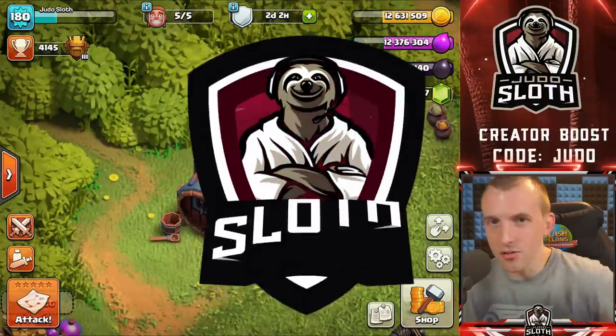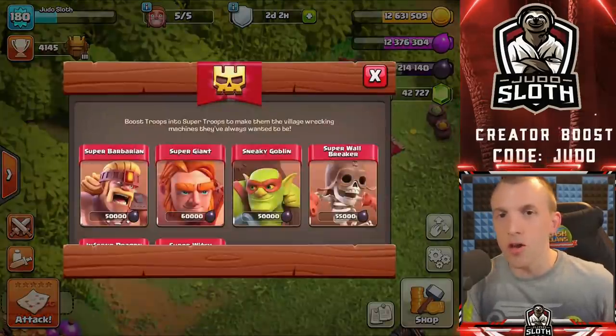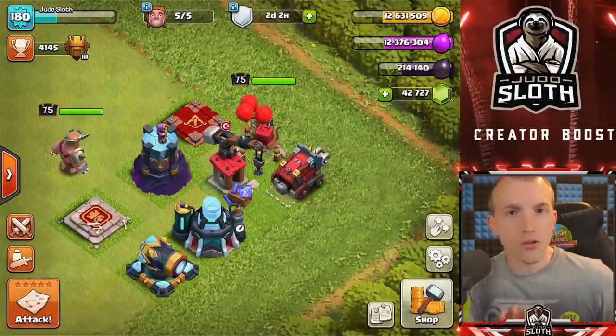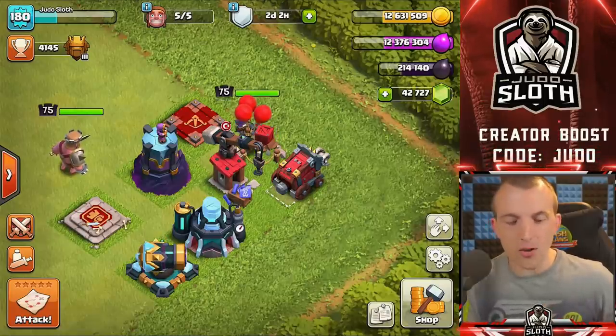Welcome back to the channel. I'm your host Juno Sloth. Today we have sneak peek number 3, being the Inferno Dragon and the Super Witch — two new Super Troops. On the first day of sneak peeks we brought you all of the new troop levels and hero levels. Then on the second day we brought you all of the quality of life changes.